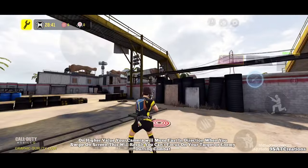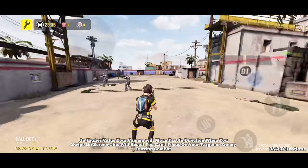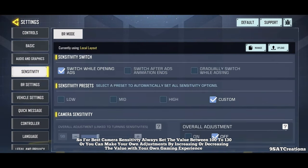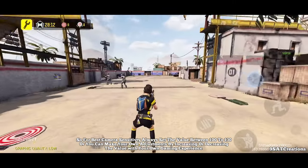Now let's make the value of camera sensitivity to high and see what will happen. On higher value, your camera will move fast in the direction when you swipe on screen, and this will result in you not being able to focus on your target or enemy during combat. For best camera sensitivity, always set the value between 100 to 130, or you can make your own adjustments by increasing or decreasing the value based on your own gaming experience.